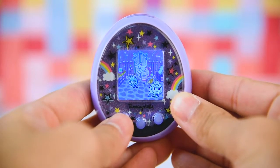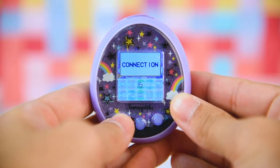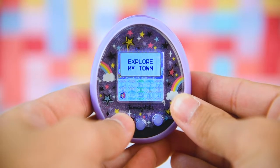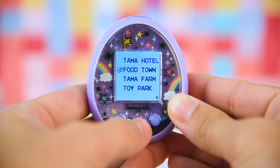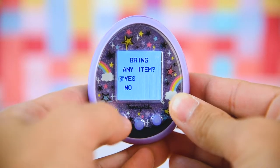Did you know when you unlock Food Town, you can take your Maitama out for a fun dining experience in the Sushi Bar game? It's easy! Go to Travel to Another Town, scroll down to Food Town and select it. You don't need to bring an item on this trip.